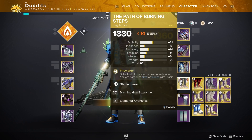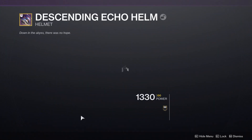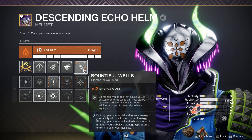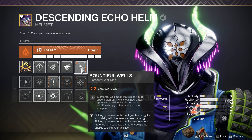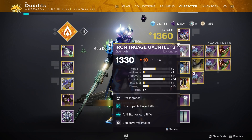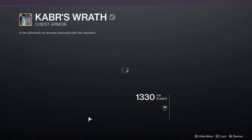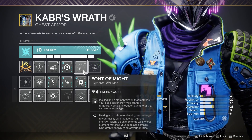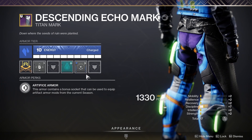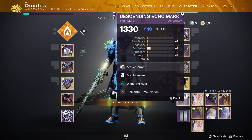We've got Elemental Ordinance and Explosive Well Maker to create the wells, and then I also like to run Bountiful Wells — so every time I create one well it gives me two. If I get a kill with my grenade instead of getting one well I get two, and if I proc Explosive Well Maker that also pairs with it, so I get two wells. Font of Might is what I use to take advantage of that — 25% extra damage for 10 seconds. I also run Elemental Time Dilation, which extends the benefits by 3 seconds, giving me 13 seconds of extra damage.